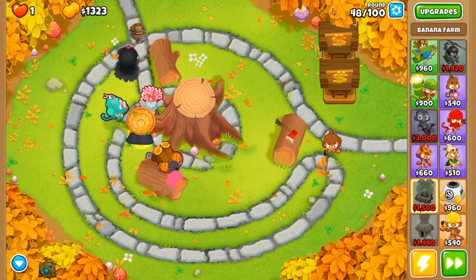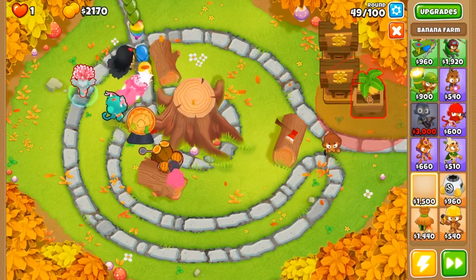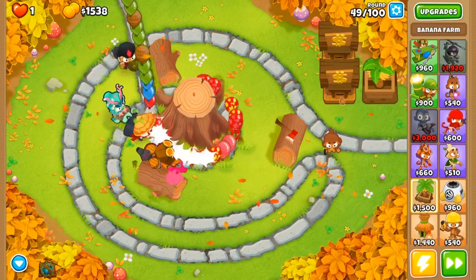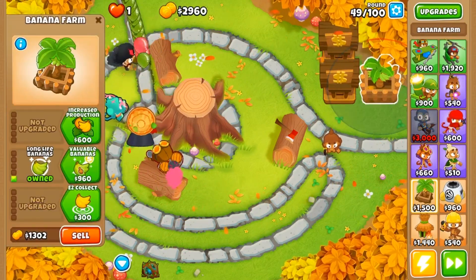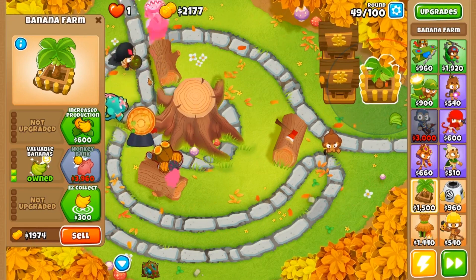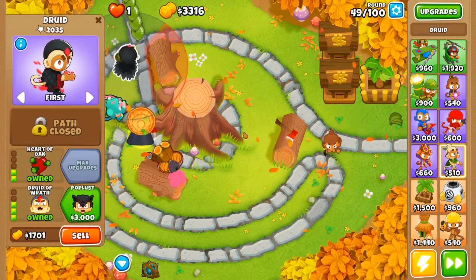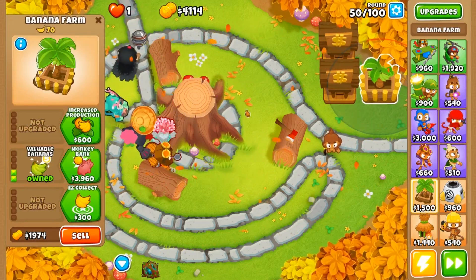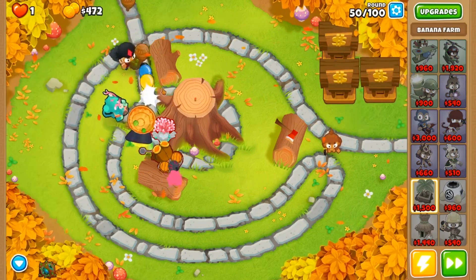We don't want to push our luck too much because of the positioning of our ninja. Around round 57 is when we're going to want to start placing down more towers. I do have this druid up at the very top helping out our balloon jitsu ninja, but it's only a tier 3 — not a tier 4 or anything crazy — so we want to keep in mind that our defenses are super weak right now. But there we go, we have our third monkey bank down.